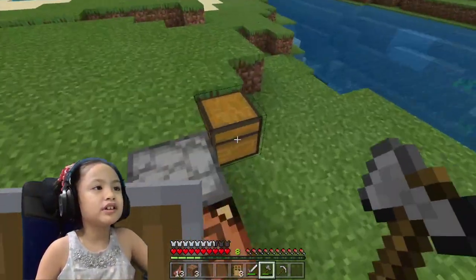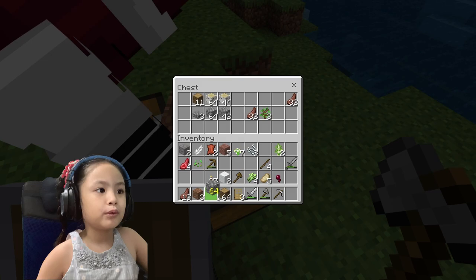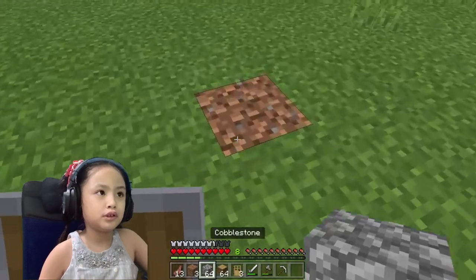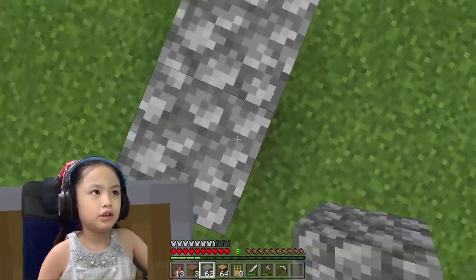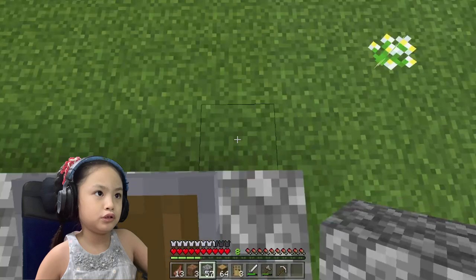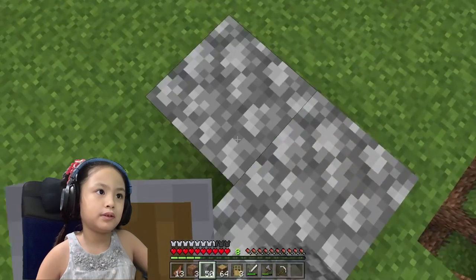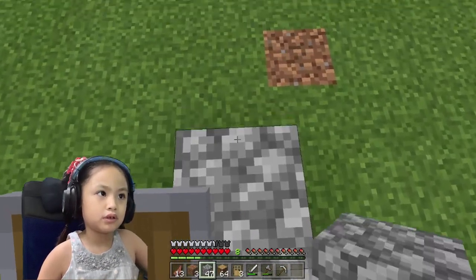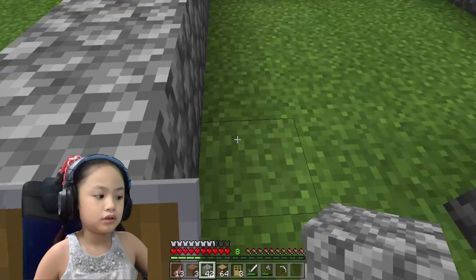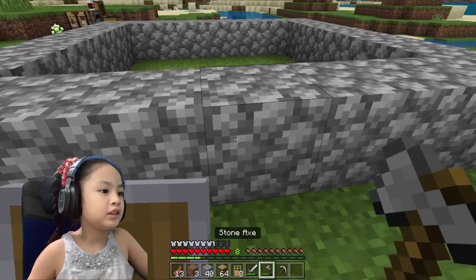Okay mommy, go get some cobble — I'll get some of this. I got three. We're gonna make the house. I got some blocks already so I'm gonna make it like this, cobble on the bottom. Okay, this is good — we just have to make it a bit smaller. That's good, and now we have to do this.